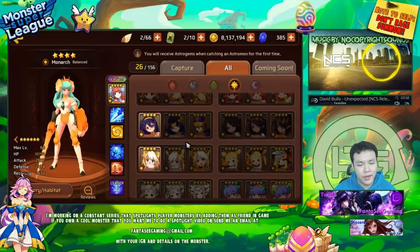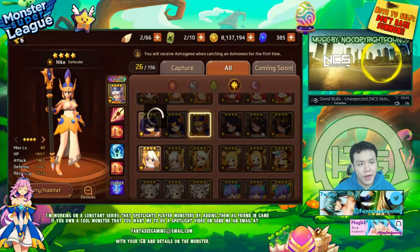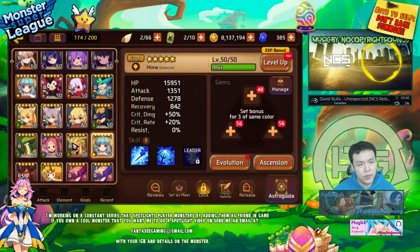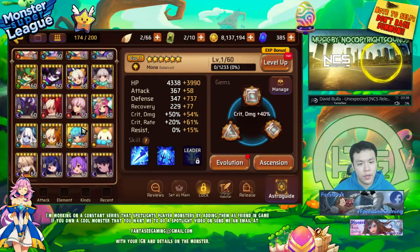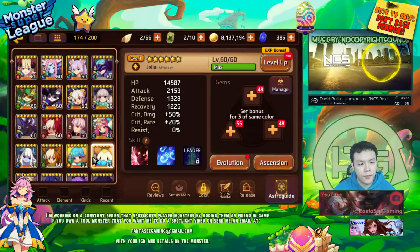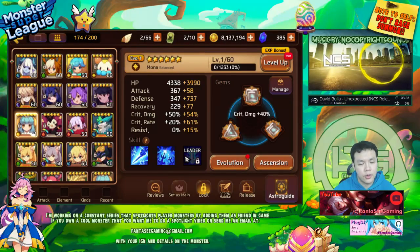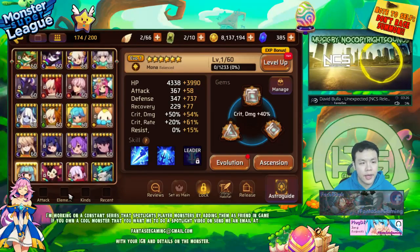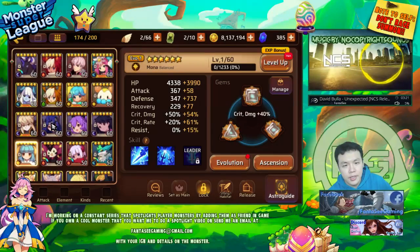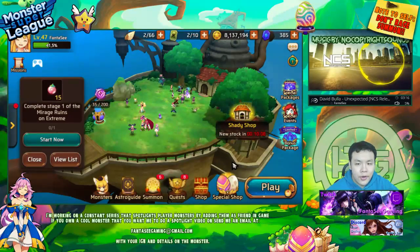If you compare her to the Light Victoria as just a defender, she obviously isn't all that good, but I think she's definitely still worth raising. I'm not sure if I want to raise two Light Monas, but at least I want to raise one - even just for the leader skill. If I want to build a full light golden speed 10 team, I definitely want to use her as a leader so my other units can nuke a lot harder.